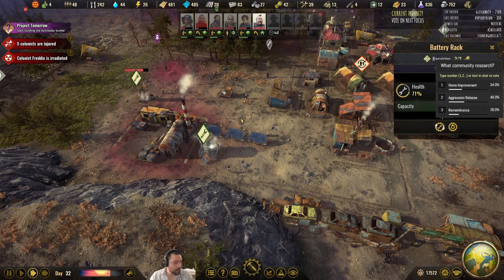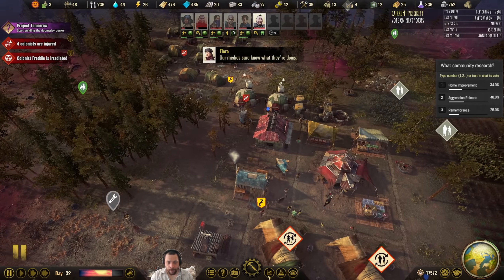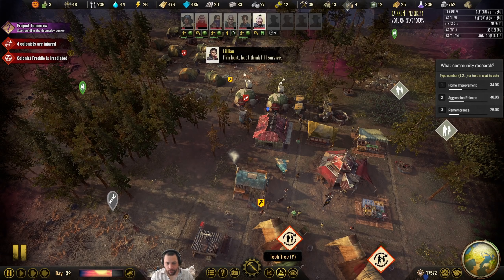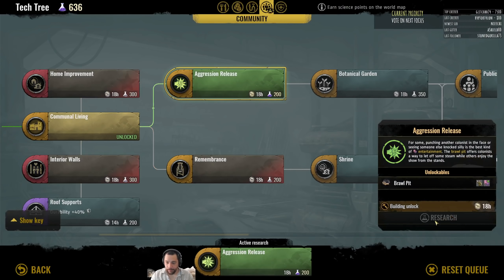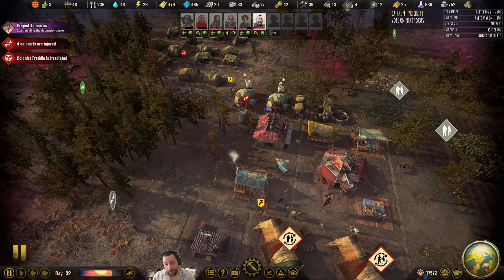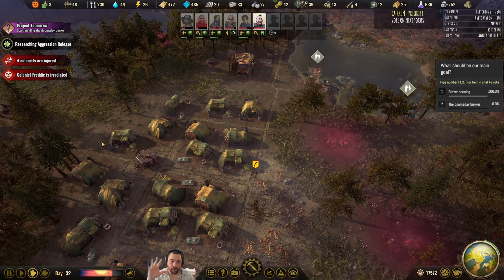These got more damaged — I love when my power grid is falling apart. Aggression release wins by a hair, so let's get happy by punching each other in the face. There is a benefit to researching both, so that's fine. Now that that's done, what should be our main goal — better housing, or the doomsday bunker? Just one of those two — our large construction project, the main sort of focus.